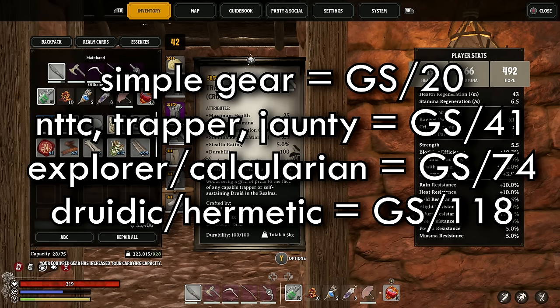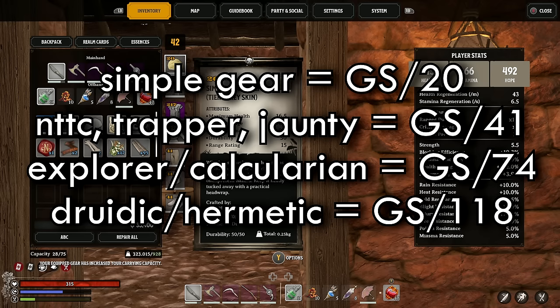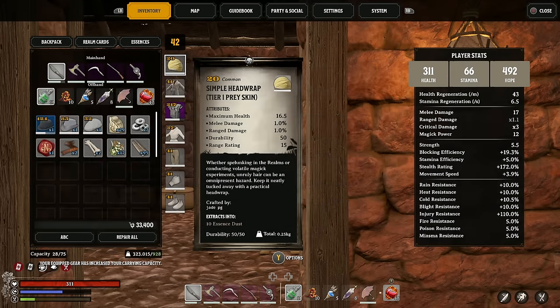With a few one-off exceptions: your simple gear equals a gear score of 20. Your NTTC, Trapper and Jaunty are going to be around level 41. Explorer and Calcularian are a gear score of around 74, and the rest are 118.